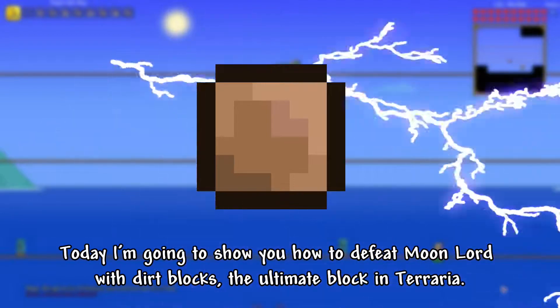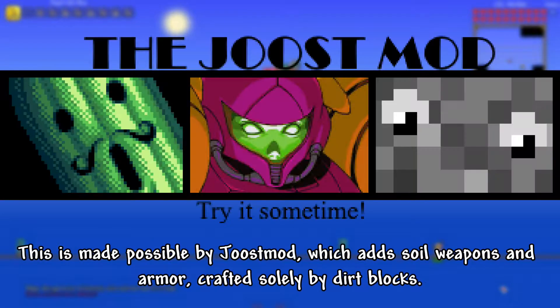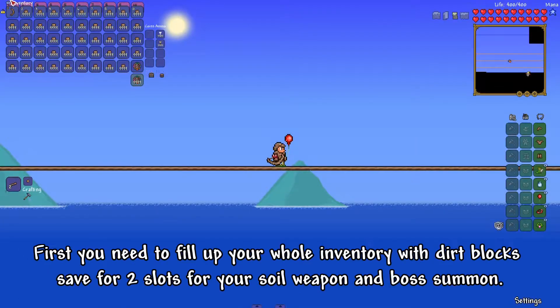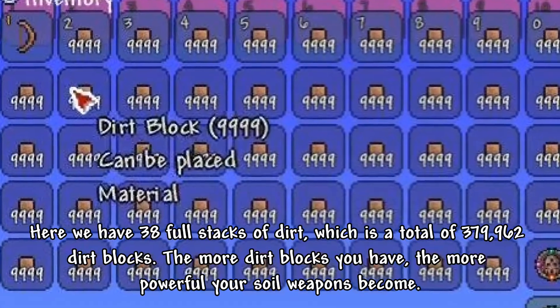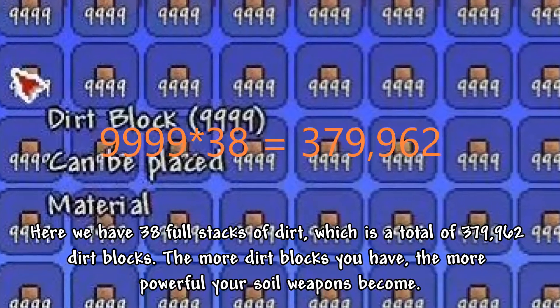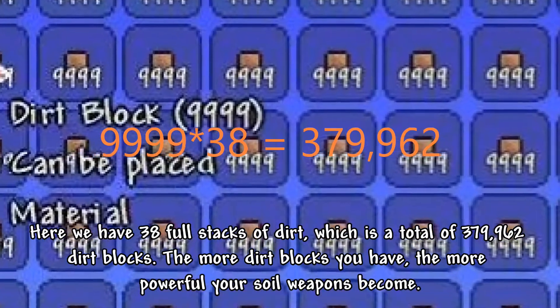the ultimate block in Terraria. This is made possible by JustMod, which adds soil weapons and armor, crafted solely by Dirt Blocks. First you need to fill up your whole inventory with Dirt Blocks, save for 2 slots for your soil weapon and boss summon. Here we have 38 full stacks of Dirt, which is a total of 379,962 Dirt Blocks.